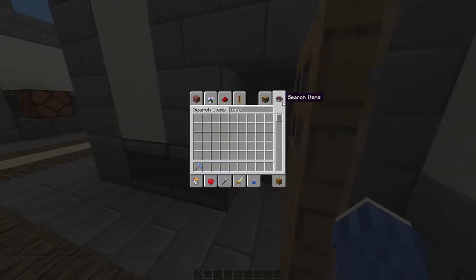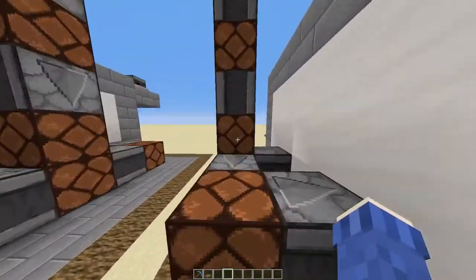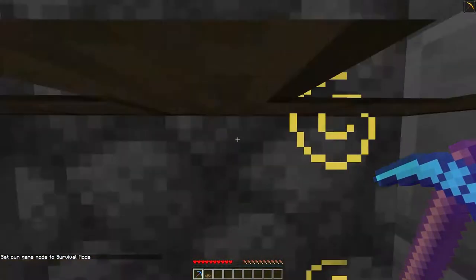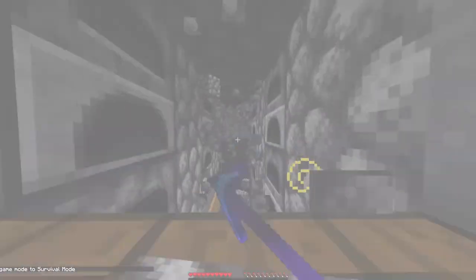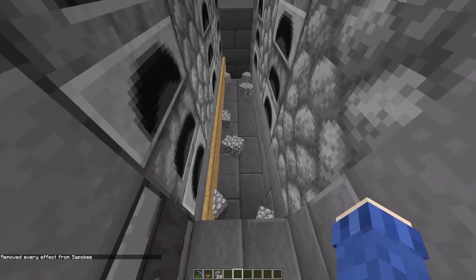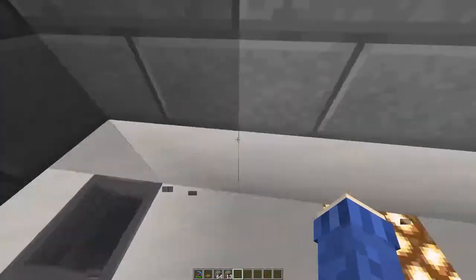Let's take this for a test drive, shall we? I'm going to get my trapdoor again because I've broken it, and we're just going to put it right back and turn on the generator. For this to work properly and to instamine all of this, hold down your left click and just look straight forward. You'll see that it starts beating in cobblestone. This is what it does.